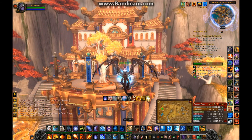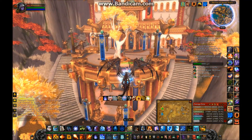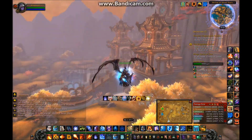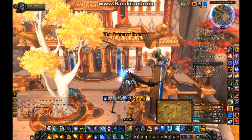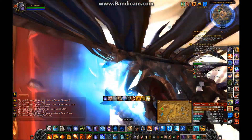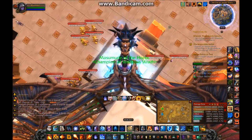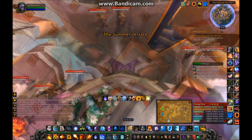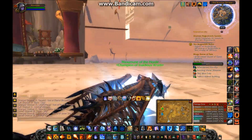Alright guys, now we're at the Shrine of the Seven Stars. This is the Alliance base so I'm going to do this a little quicker. Right here at the same pillar again, you just fly up, land on the pillar, and fly straight down. And now you're underneath the second shrine.